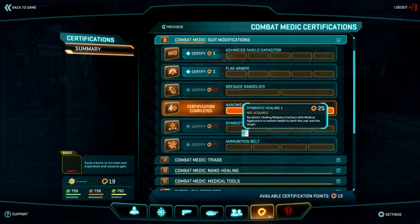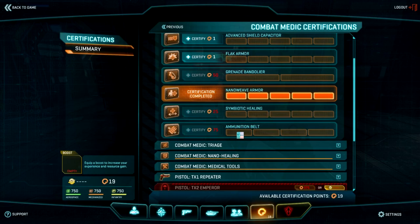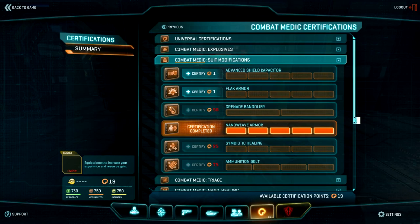Symbiotic Healing is unique to the Medic class. As you heal others using the Medical Applicator, it heals you as well. So if you're down in health, you don't have to spam your AoE heal — you can save that. Or do you want to carry more mags? Be very careful, you can only choose one of these.